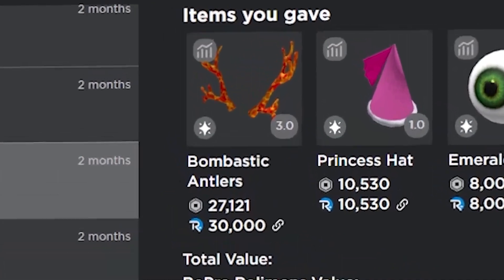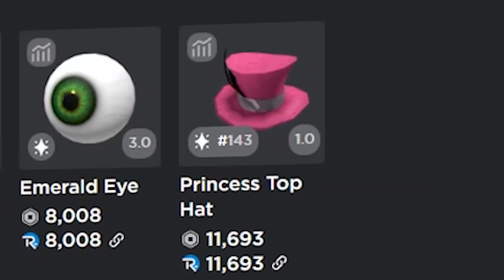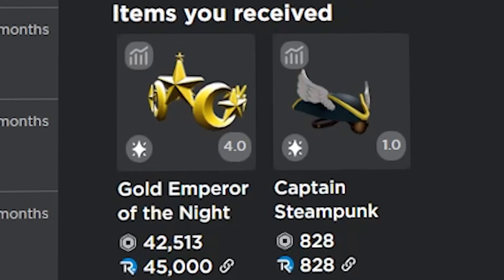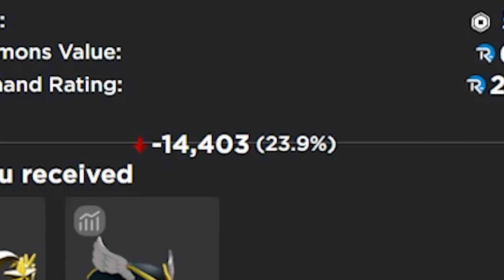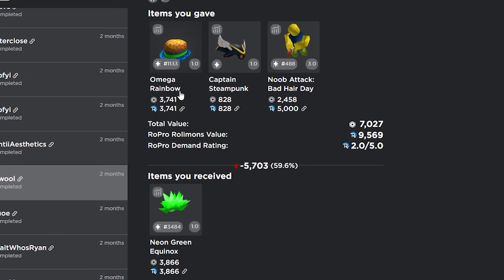First we have this trade: the bombastic antlers, the princess hat, the emerald eye, and the princess top hat for the golden emperor of the night and the captain steampunk. This trade ended up being absolutely horrible — I lost 14.4k in this trade.